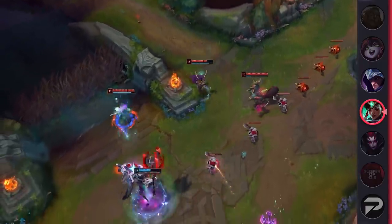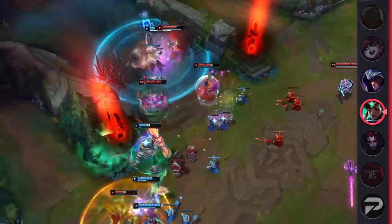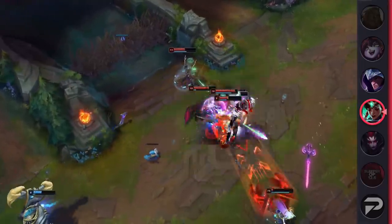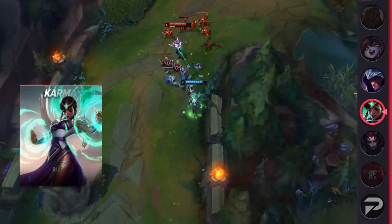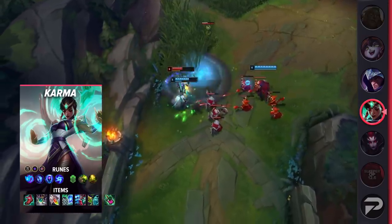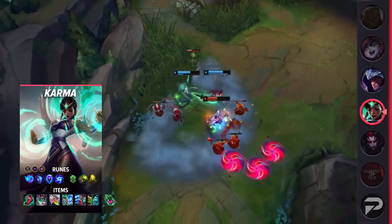In a meta so heavily dominated by bruisers and juggernauts, being able to win lane is usually a huge factor in top lane. Champions in those classes aren't exactly useful when behind, since they have little to no utility to offer — they either have enough stats to roll teamfights, or they don't. Karma's lane bully identity lets her keep those champions down, and once you get out of the laning phase, you can group up and just be an auxiliary support in teamfights. At that point, you'll be way more useful than your lane opponent in a 5v5.